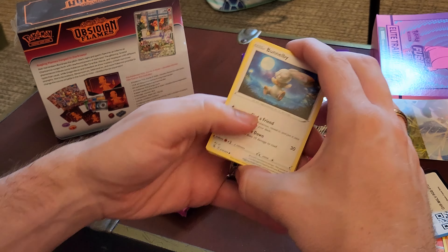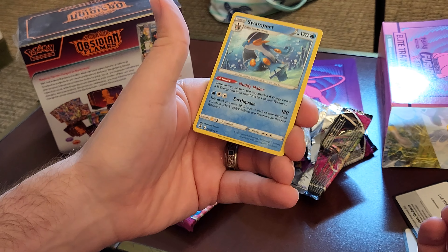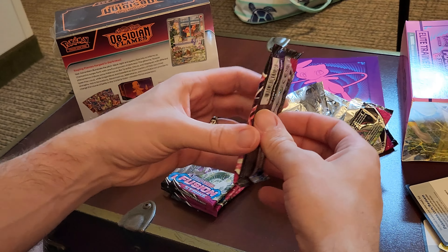Let's go. Crank through these. Reverse, and we get our first holo — we get a Swampert. Okay, that's a pretty cool holo. It's not a major hit, but it's something.